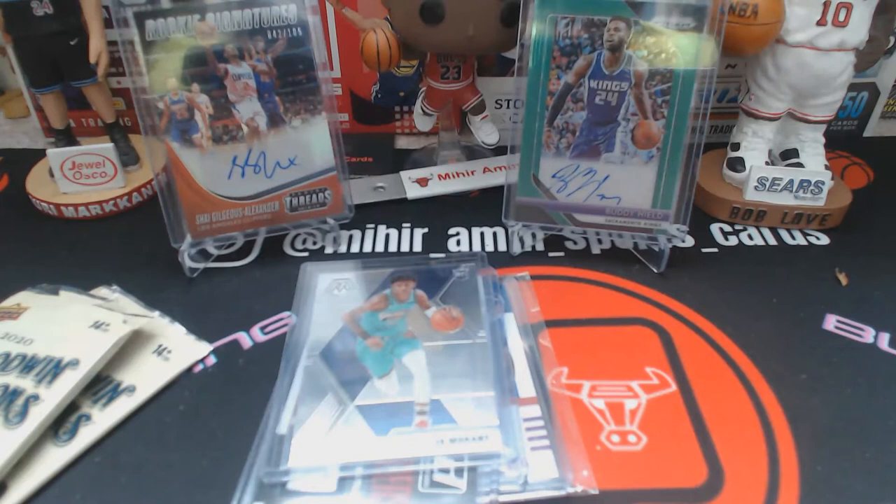We also got some Steph Curry stuff, but first I want to get to Counter Sports Cards — Casey Mo on Instagram. We made a trade that worked out well for both of us. I got rid of some Prism rookies and got some Bulls stuff in return, and he also sent some extras, which was really nice. Big shoutout to him.